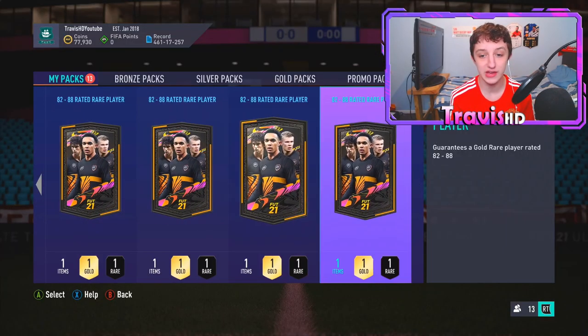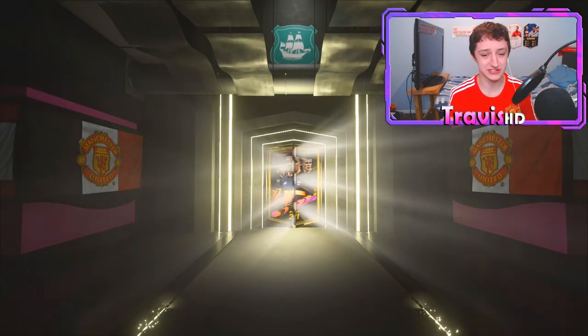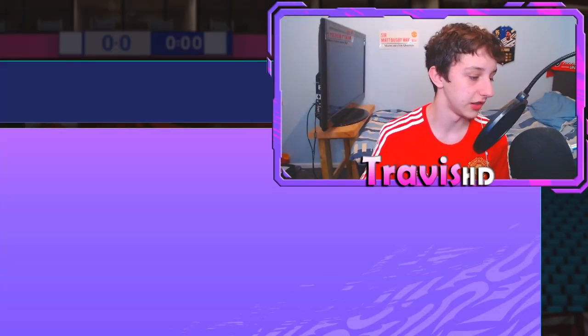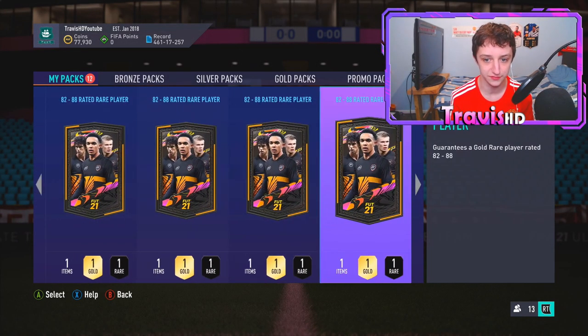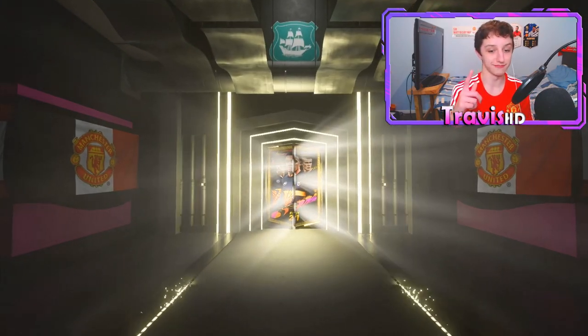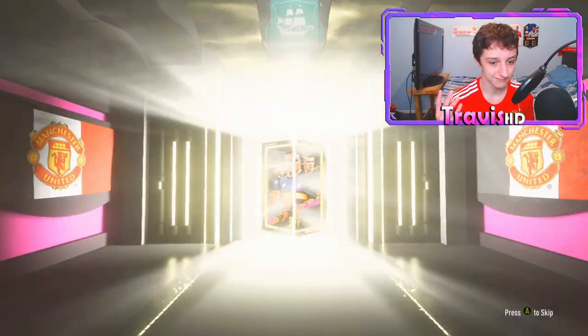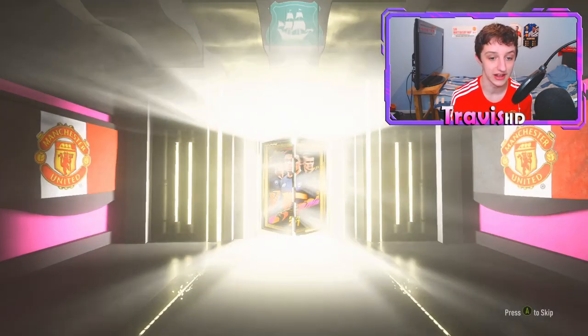We're going to dig into some of these 82-88 packs now. I basically crafted 10 of these — I didn't need to, but they'll definitely help quite a few people out. Out of these 10, I'm going to show all the packs so you get a little taste of what you're really getting. The first one's going to be an 82 — Ruben Neves. Not the best of starts. Another 82 in the second. Third one, still not even a board — another 82. It would be nice to see at least a board in one of these packs because I got Bamba last time in the last set of these.